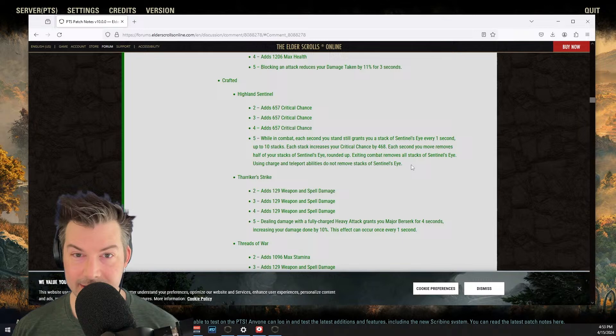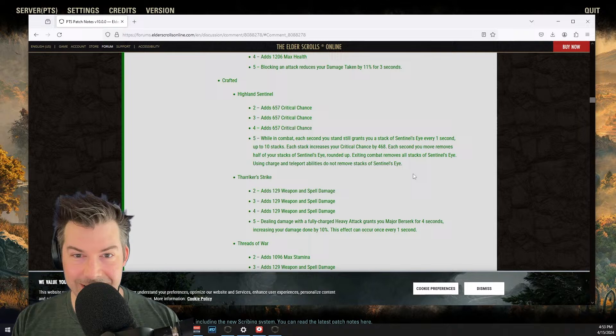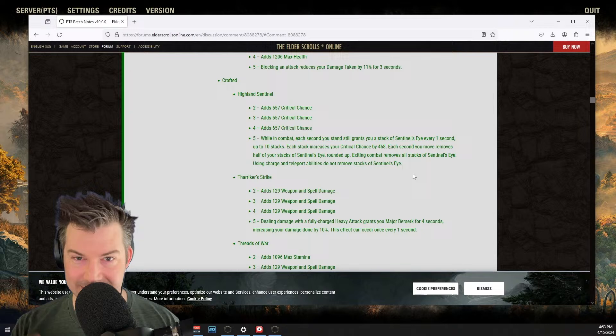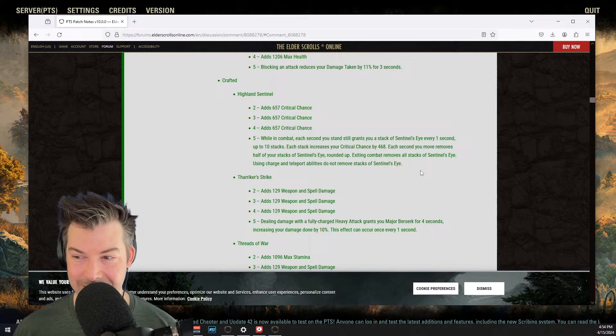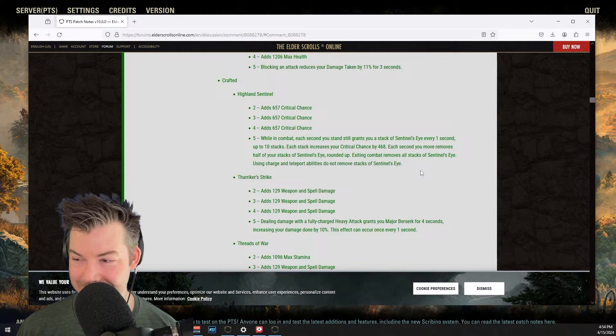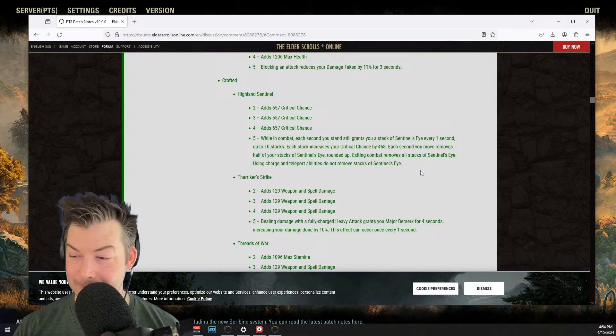Sergeant's Mail is from Wayrest Sewers so it's incredibly easy to get, and Deadly Strike you can purchase. So this being a crafted set doesn't really do much. Threads of War heavy set — mix of stamina, magicka, weapon and spell damage. Your light and fully charged heavy attack gain 100% status effect chance, based on the damage type of your weapon. I'm trying to think where this could be useful. I think probably not useful anywhere — archive is the first thing I go to again, but I don't think you need it there.